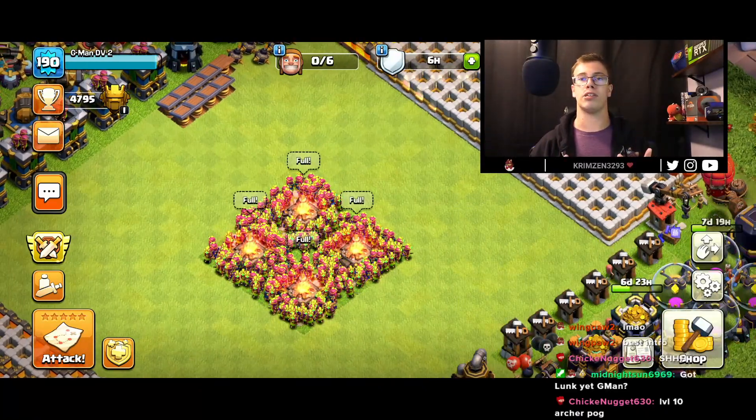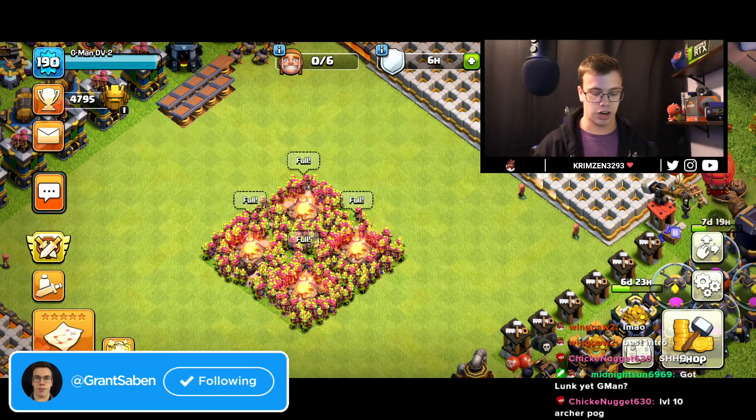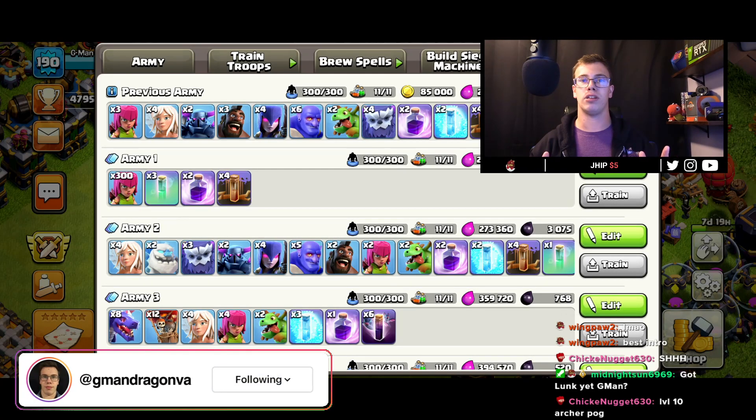What we're going to do here is attack with 300 archers, and I've got an awesome attack strategy to go with it using invisibility spells, rage spells, and earthquakes. Let's go find a base to attack real quick.